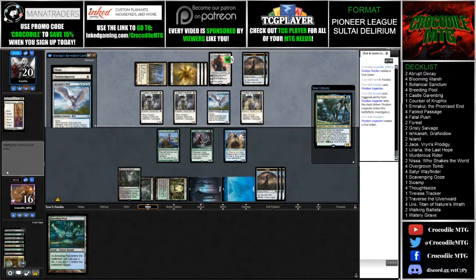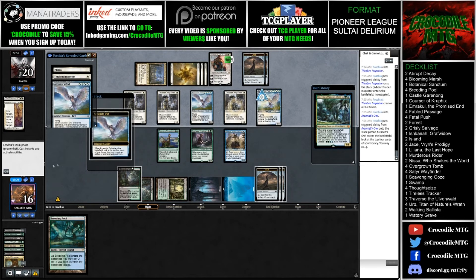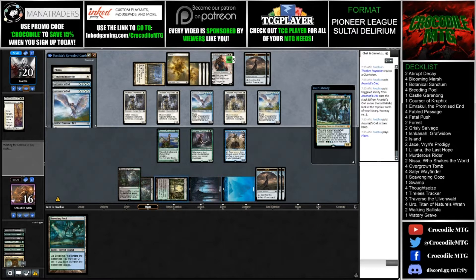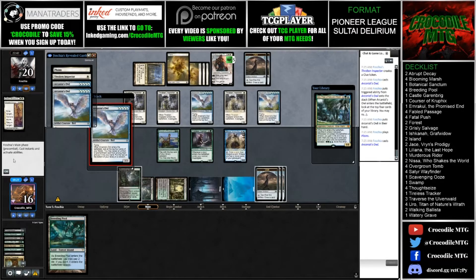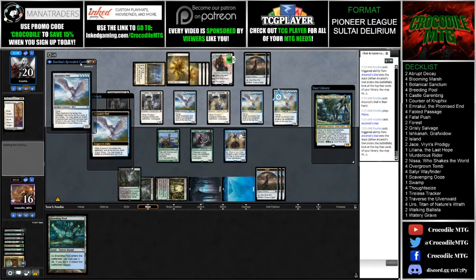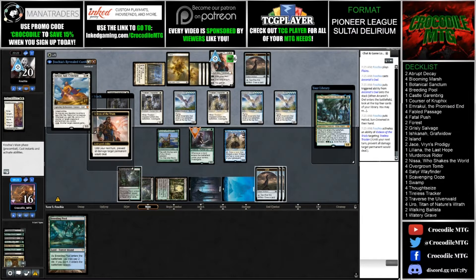That is determined by whether or not we have a blue source on top of our library, because right now we don't have three blue sources. Another Arcanist Owl - our opponent is just going ham on this. Our opponent made a bunch of mana with Nykthos and is playing out Arcanist Owl, Arcanist Owl. There's Heliod. Now if they find the combo, I think we're just kind of screwed.